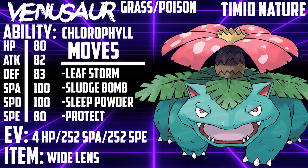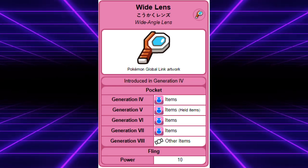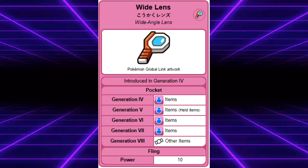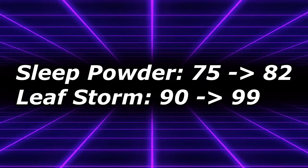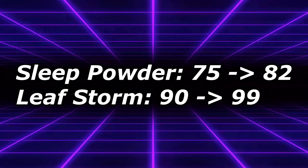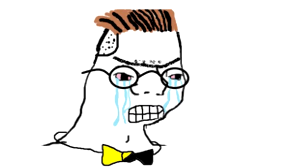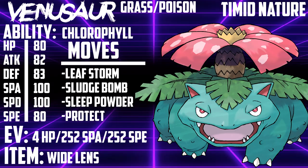Its ability is Chlorophyll. Wide Lens is a super useful item for Venusaur — a lot of games can come down to whether or not Sleep Powder lands. With base 75% accuracy, this can feel very unreliable. Wide Lens boosts all of Venusaur's moves' accuracy by 10%, meaning Sleep Powder now has 82% accuracy and Leaf Storm has 99% accuracy. Venusaur can make or break games and is extremely threatening just to have on the field.